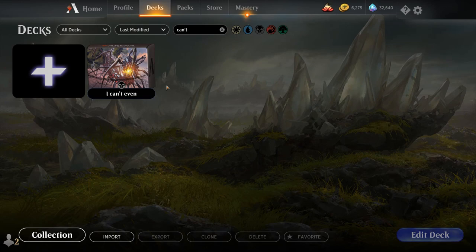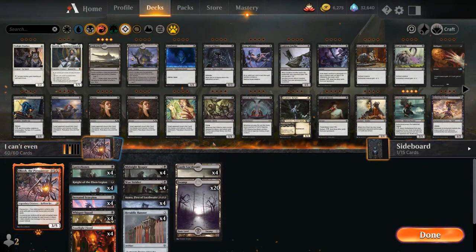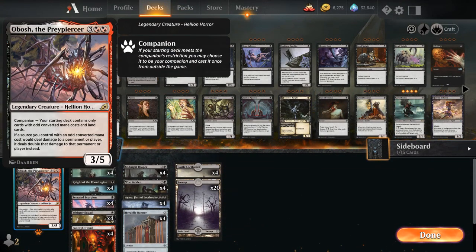Hello and welcome to another Magic Arena gameplay video. Today we're taking a look at a Monoblack Obosh deck in Standard, as voted on by my supporters on Patreon. Obosh is a Companion — since we can't use cards with even converted mana costs outside of Aliance, only odd converted mana costs — and if a source we control with an odd converted mana cost deals damage to a permanent or player, it deals double that damage instead. So very powerful effect, especially in an aggressive deck like this one.